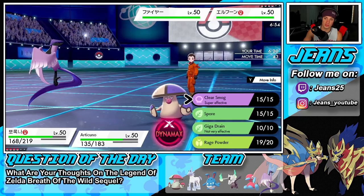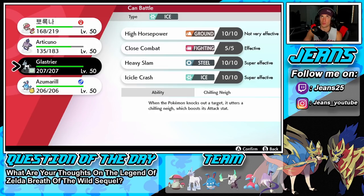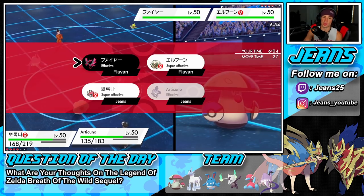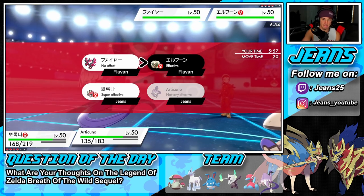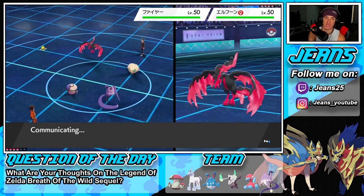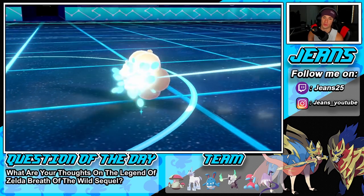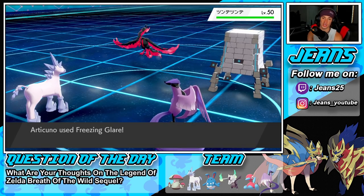I am Taunted though, so I might just go for the free swap and get my Regenerator HP back with Amoongus. I'll go for Airstream and swap into Glaceon. I think I drop a Freezing Glare — or should I go Hurricane for big damage? This thing might be on a Sash so I'll just go Freezing Glare to break it. We withdraw Amoongus with Regenerator so it'll come back with full HP later.